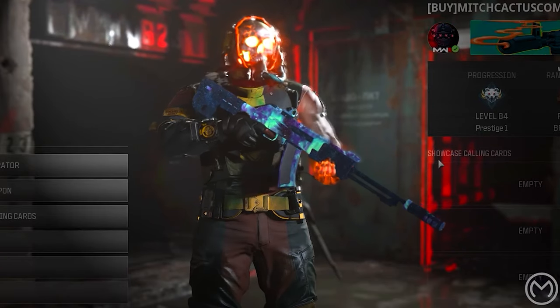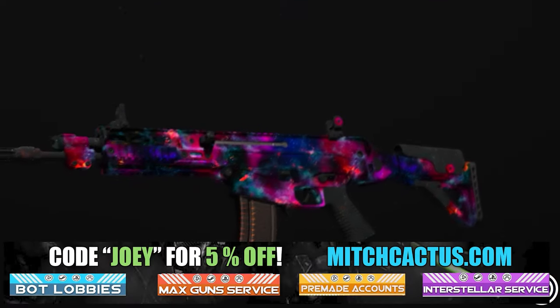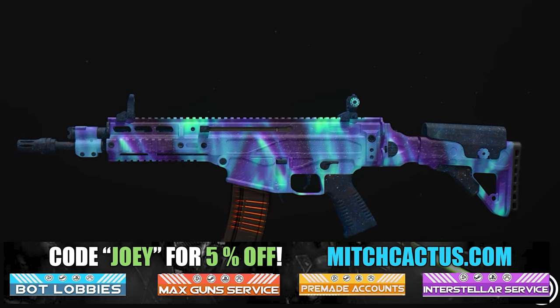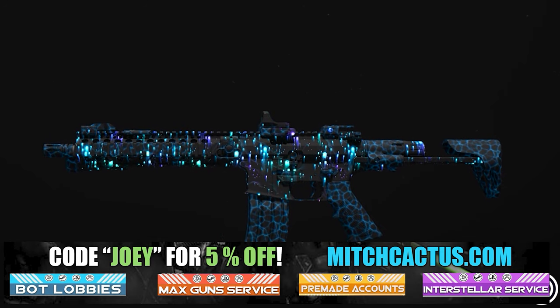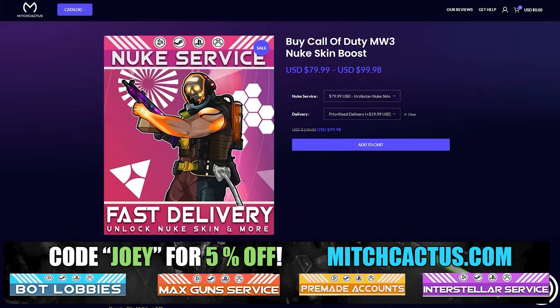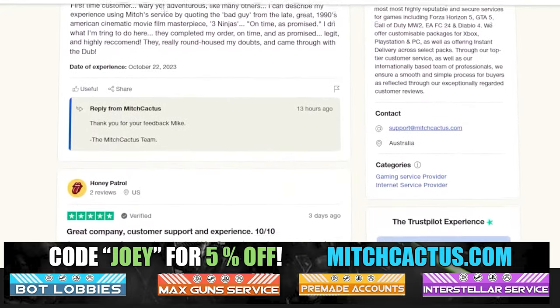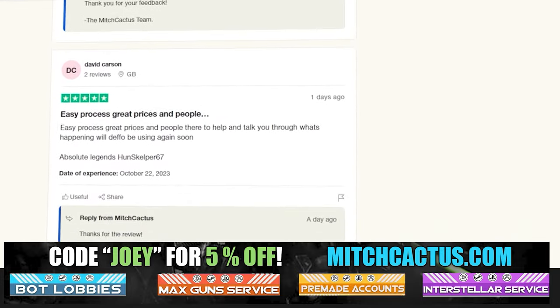Let's take a quick look at my sponsor for this video, Mitch Cactus, because he offers a range of services for Modern Warfare 3, including camos and more camos for both Modern Warfare 3 and Modern Warfare 2. He's also got pre-made accounts for Modern Warfare 3, zombie schematics boost, and the nuke skin boost. Over 10,000 customer reviews you can check out yourself. Go ahead and use code Joey for 5% off — links in the description.